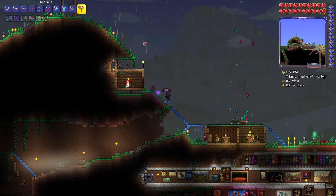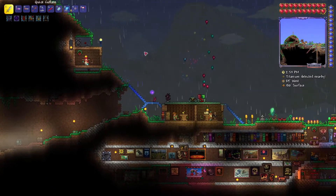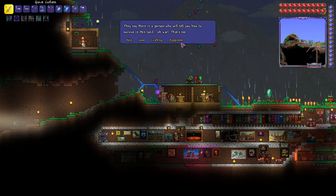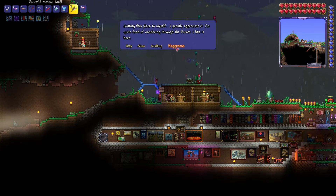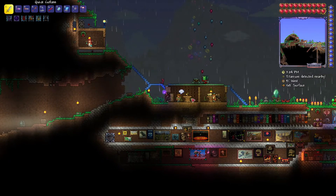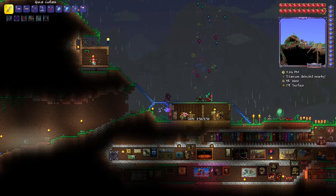Here's the painter's house. Here's Seth, my guide. Unfortunately when we do make this world into hard mode, he's going to die, so I'll say goodbye to him.